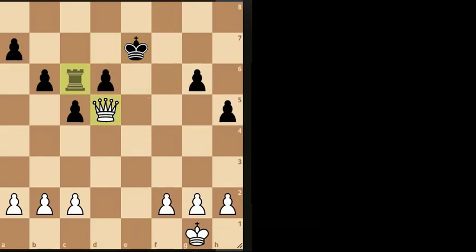So now the queen takes, then obviously we get their rook and we're left with the queen on the board. Lovely training session.